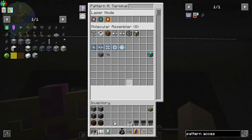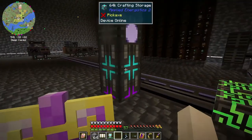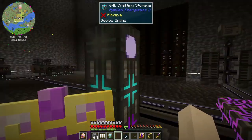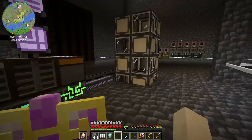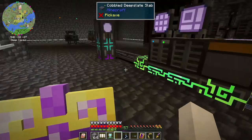This would be like the same block as the RS crafting monitor - pretty cool. So we've got our pattern access terminal to put in our patterns. I got a lot of good ideas about expanding my setup from Jake - getting more pattern providers and more molecular assemblers.